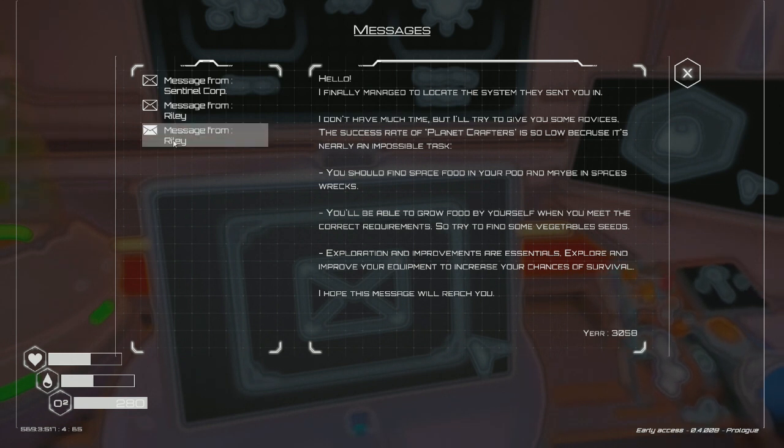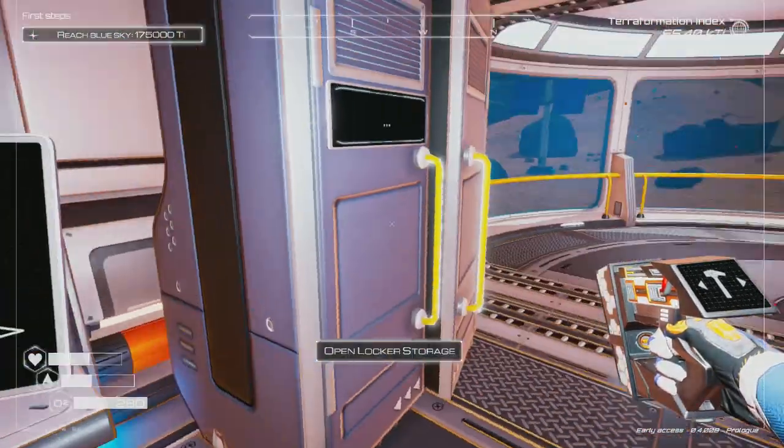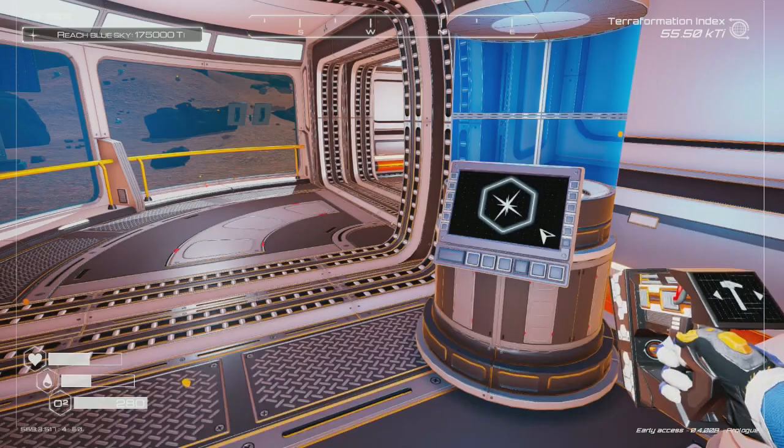The second message: 'Hello, I finally managed to locate the system that sent you in. I don't have much time but the success rate of planet crafters is so low because it's nearly an impossible task. You should find space food in your pod and in space wrecks. You'll be able to grow food by yourself. Also, you have more chances of success if you build your base at altitude — and when the planet heats enough, some caves could become accessible when the ice melts.'